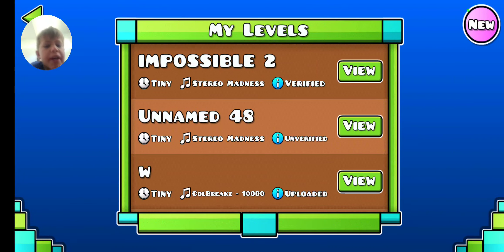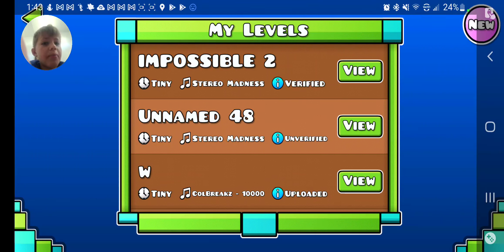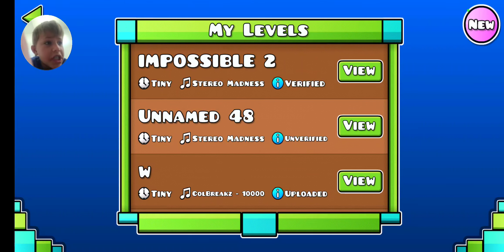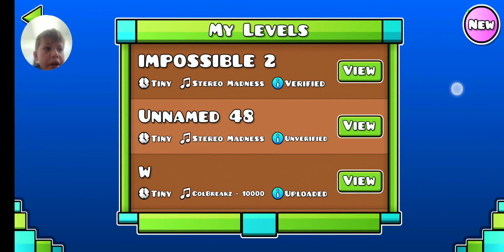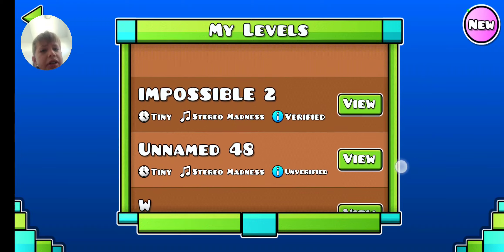Most people don't know this, but here is what the actual 2.2 editor in GD World looks like. Once you click 'new,' it's going to create a new level, but you can't edit it anymore — everything just doesn't let you edit it. They should add an update where you can edit.